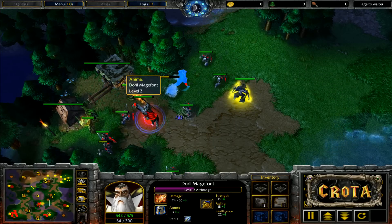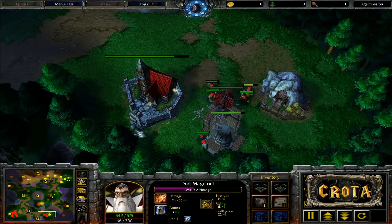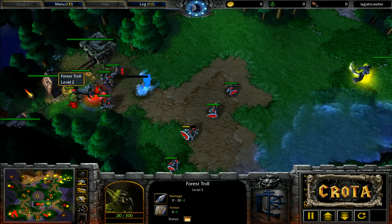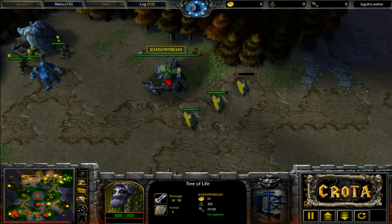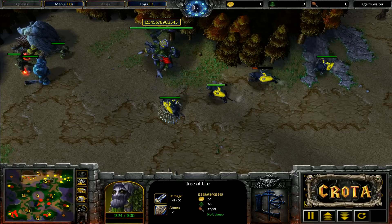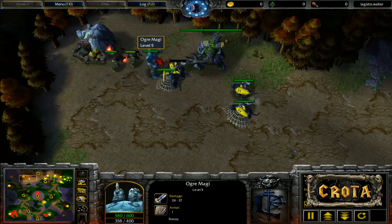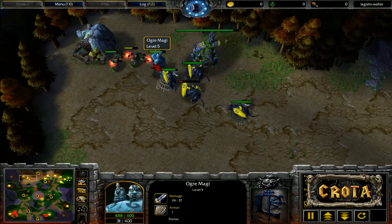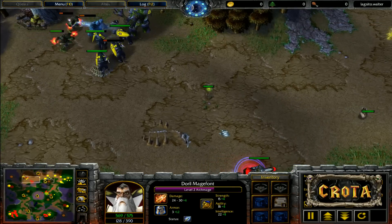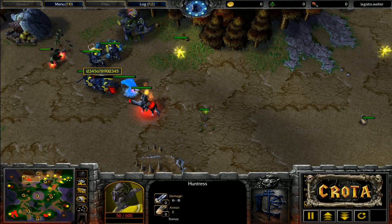A mana burn finally lands again. A sentry ward has been placed down, which is extremely useful. The huntress is unable to get very far. An arcane tower needs to be added to prevent the panda from doing too much damage. However, Sonic is not asleep at the wheel — he sets up an expansion of his own, with a tree of life ready to go. This highlights a common problem: human players often get too focused on their own expansion and fail to check if their opponent is expanding too.